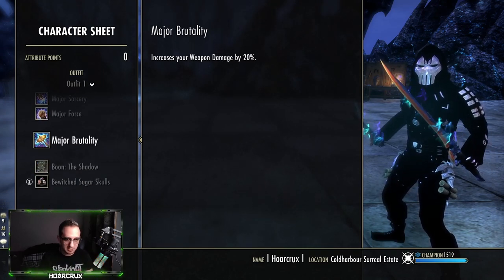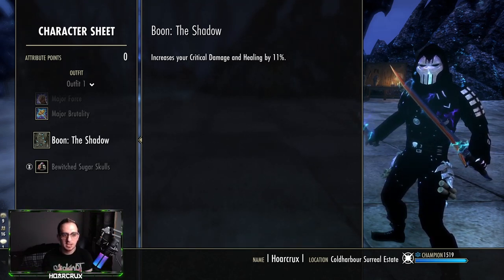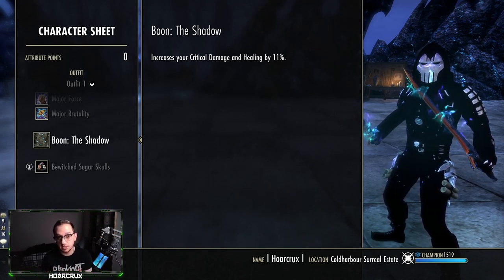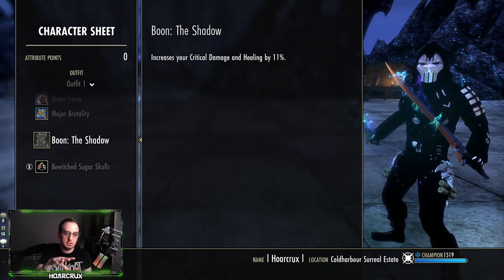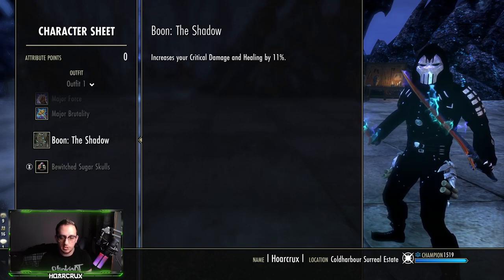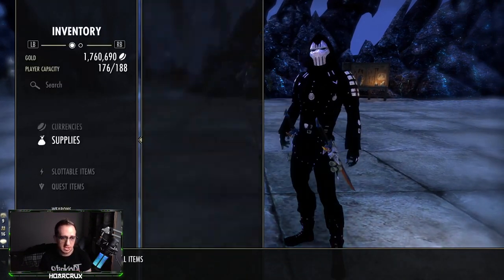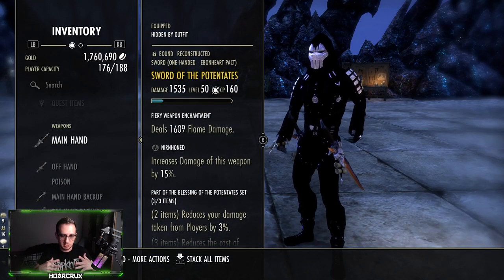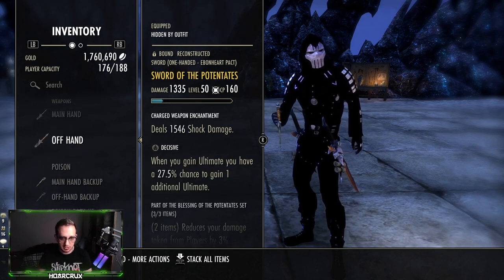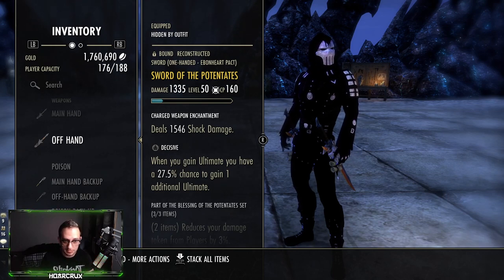We're running Oak and Soul Ring, obviously. We're actually running the Shadow Mundus — I personally would not recommend this; I just did this for some of the clips getting 20k whips to make it look flashy. You probably want to swap this to the Warrior to give you even more weapon damage. When it comes to the actual sets, we're running Potentates on the front bar. This is where the build changes a little bit from my previous video — everyone and their mother is running this on their DK right now.